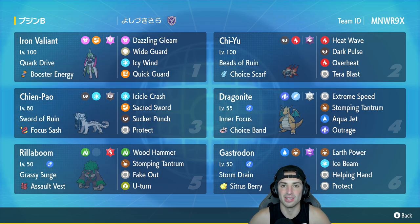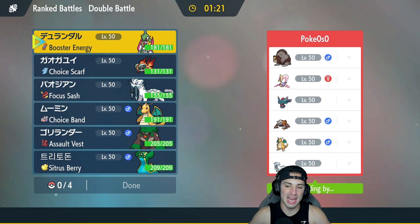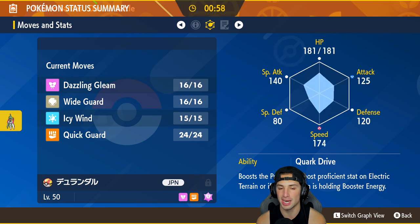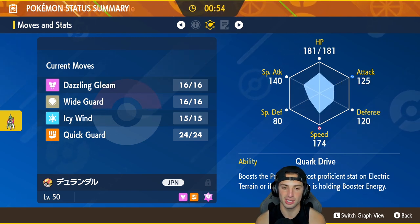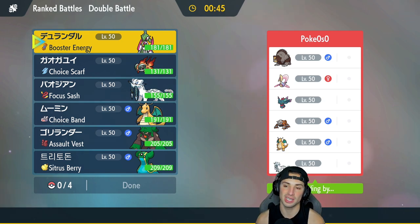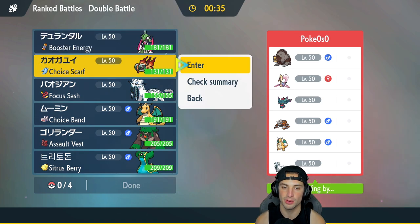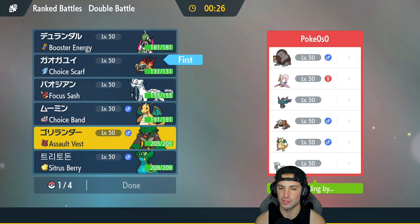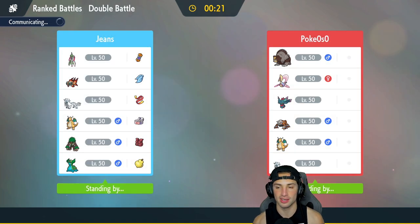First match is on its way. We're going up against a half trick room, half Chien-Pao Dragonite team. They've got Ursaluna, Cresselia, and Heatran for the trick room side, and Flutter Mane, Dragonite, and Chien-Pao for the hyper offensive side. I don't think we need Wide Guard or Quick Guard too much in this matchup. I'm going to lead Rillaboom and Chi-Yu, with Dragonite and Chien-Pao on the back end — they have no fake out users, so let's get things started.